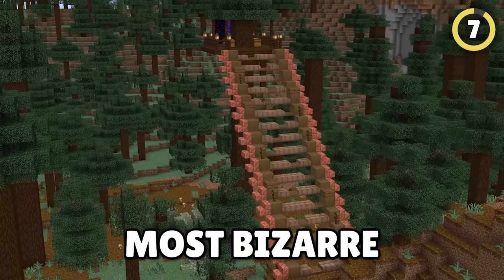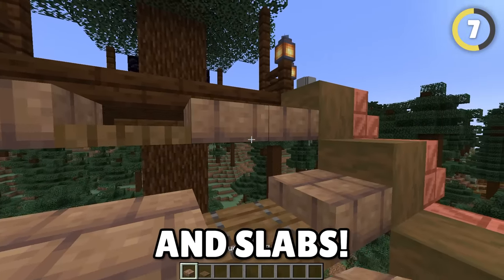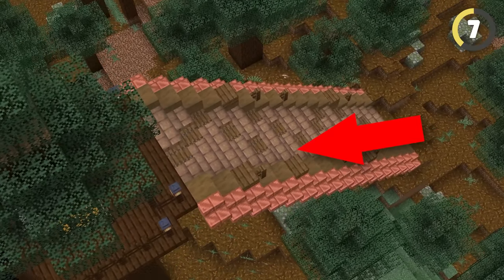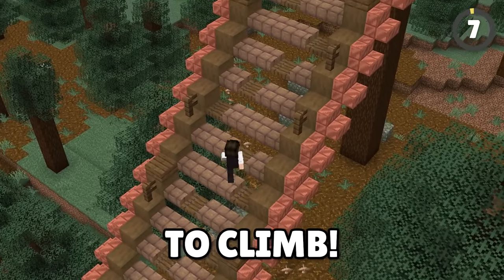This treehouse has the most bizarre staircase ever. If you ever want to make a natural-looking staircase, use trapdoors and slabs. This lets the staircase blend into the natural environment surrounding it. However, it does make the staircase slightly unbearable to climb.